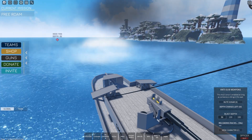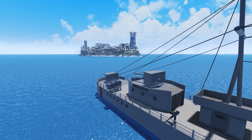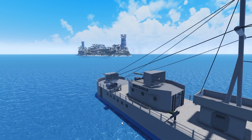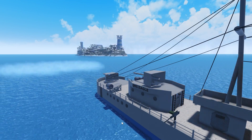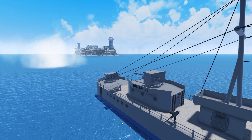Depth charges have an effective blast radius of 150 studs, but can only damage the hulls of submerged submarines. If they're surfaced and exposed to air, the blast can't send a hard compressive force through the hull and no damage will be done. Depth charge racks will automatically start reloading once all charges have been dropped.